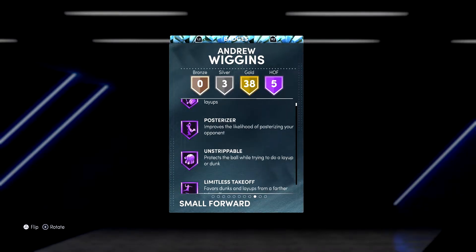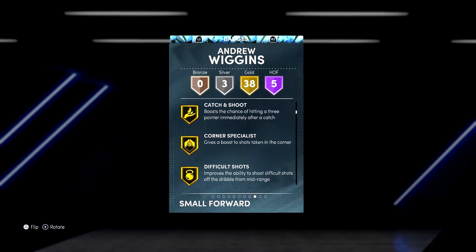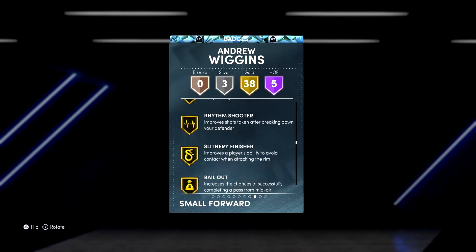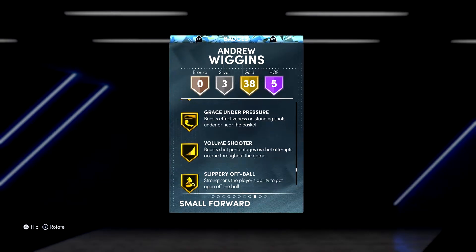Five HOF badges. Finisher, Posterizer, Unstrippable, Living the Stake Off, Fast Twitch — you already know. Body Catcher season! Clamps on, Quick First Step on too. Yeah, he's loaded up.